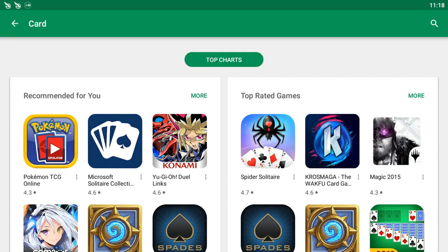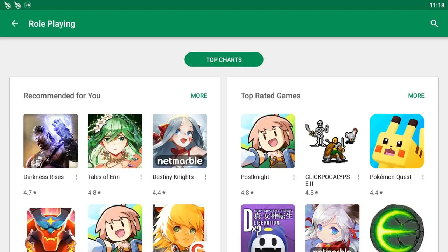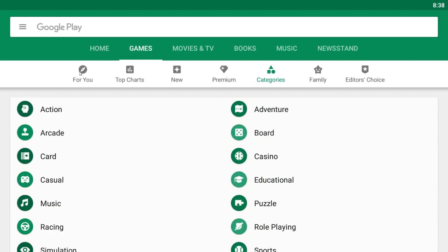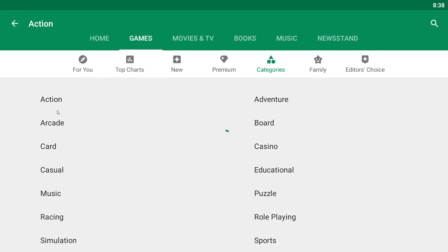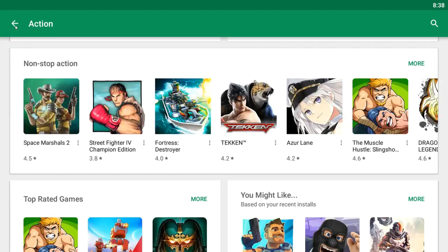And it's not just certain genres — all genres are available. You want to play card games? You can play card games on your computer. You want to play RPGs? There are shooters, casual games — all the different genres of mobile games out there you can play on your computer with BlueStacks. That's something really helpful and convenient, especially if your phone is charging.